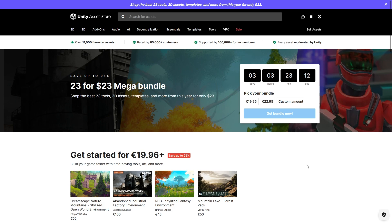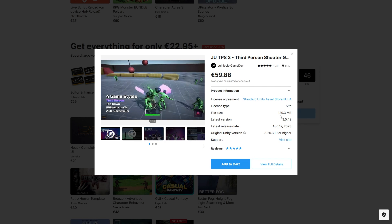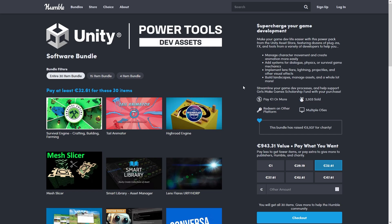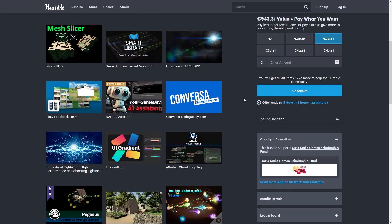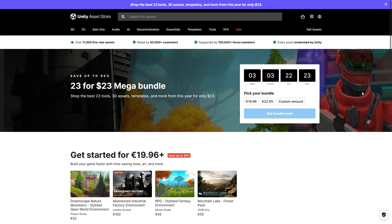The Unity Mega Bundle is ending really soon — this is an excellent deal with tons of visuals and tons of really interesting tools, including a complete third-person shooter game kit which looks really awesome. Beyond that, the Humble Bundle is also excellent, also has tons of stuff — tons of visuals, tons of really awesome tools — all for a really cheap price, so if you need anything, definitely get it quickly.